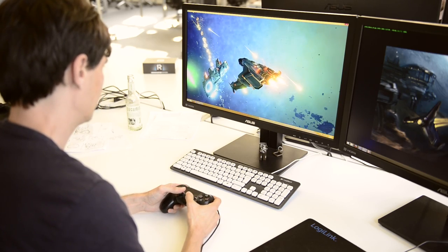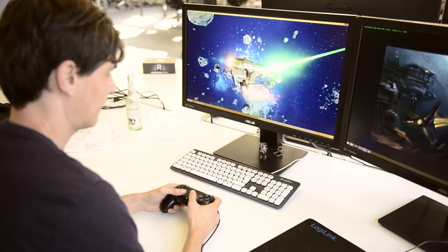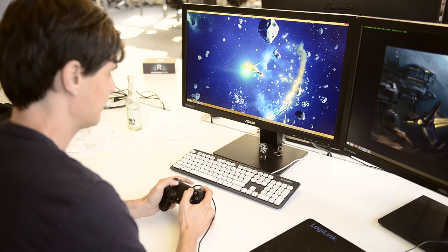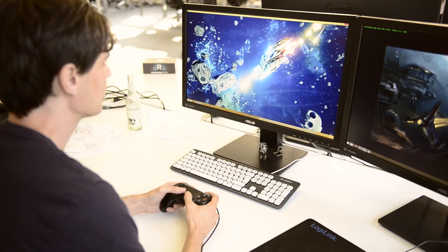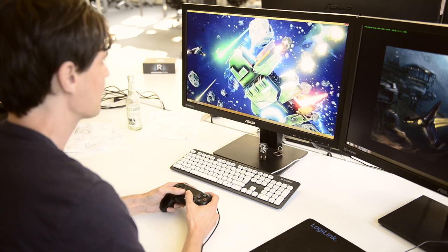Just press the button assigned to Action Freeze and time will come to a halt. You'll now be able to rotate the camera around your ship, or switch to a free mode that lets you move around within a certain boundary. Press the button again and the game will continue where it stopped. We originally used this for debugging but figured it's kind of a cool feature, so we'll have it in the final game.